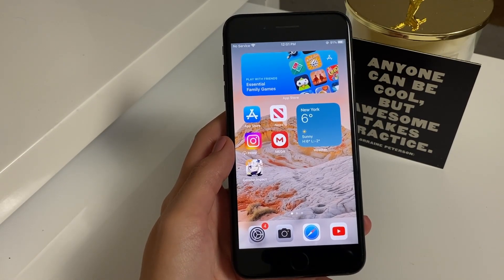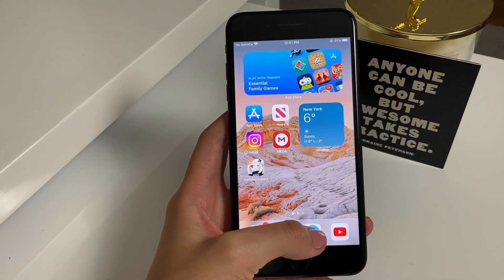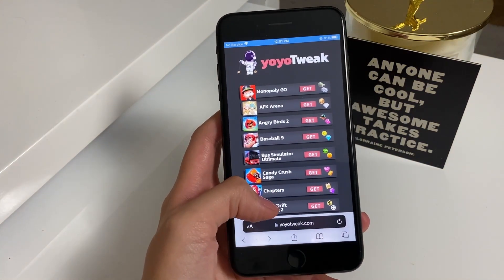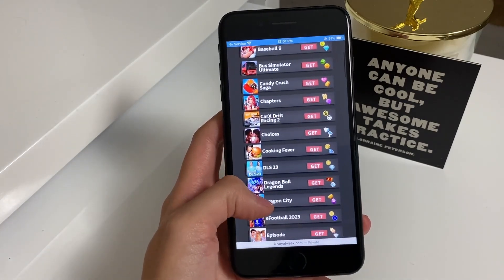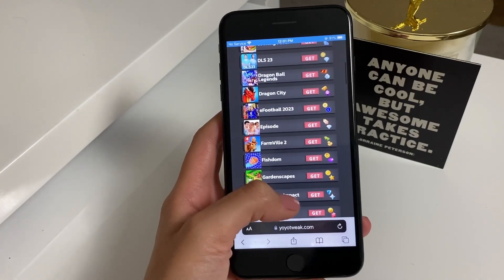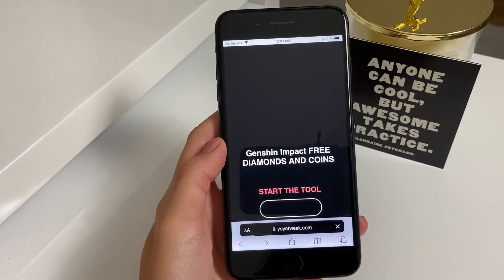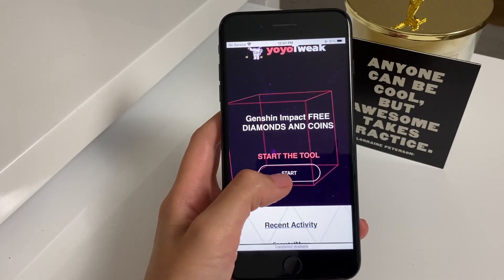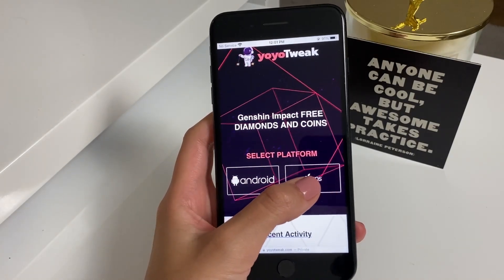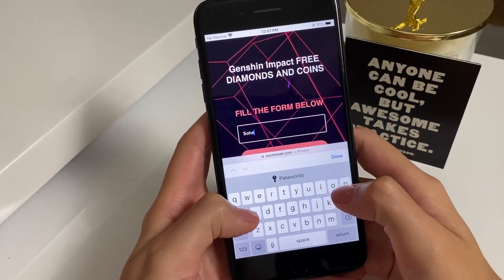Now let's go to our browsers — you are allowed to use any browser that you want. I'm going to be using Safari. Let's go to the website you see on the screen: yoyotweak.com. Make sure you visit this website. Then what you need to do is search through the apps to find Genshin Impact, which is right here. Tap on the get button and it will redirect you to the next page. Tap on start to start the tool, then choose the platform you're using — I'm using iOS — and type in the username you're using within the app.